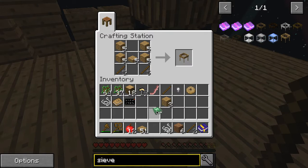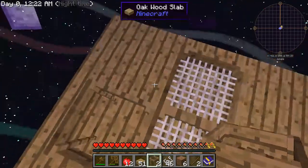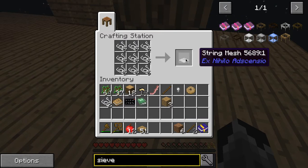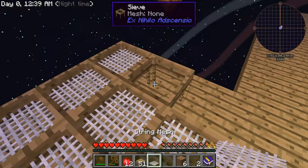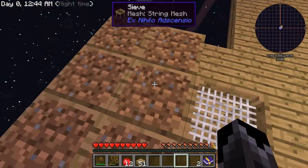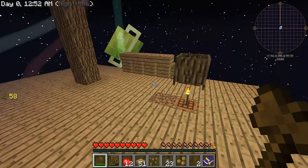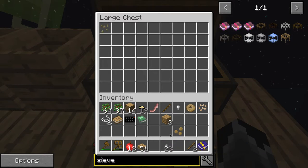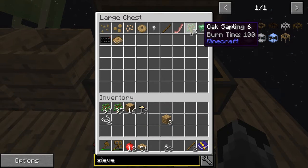Let's make five sieves. Then I can do this and sieve them, and I get all sorts of items. Let's make a double chest really quick, just in case I accidentally run out of saplings.